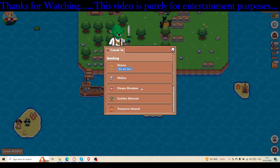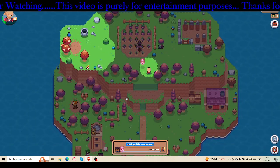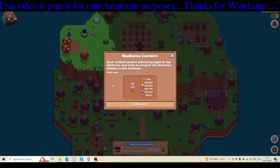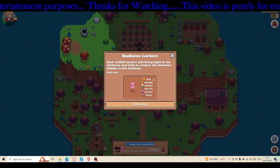Let's go to Dawnbreaker Island and see what's happening. If you come to Dawnbreaker Island for the first time this week, you can click on this and craft a Reliance Lantern for free — you don't have to spend any SFL.